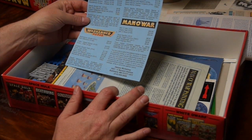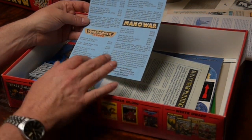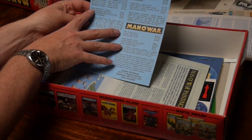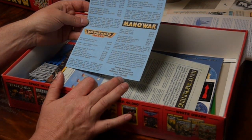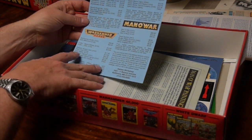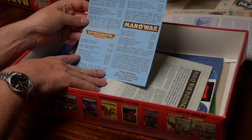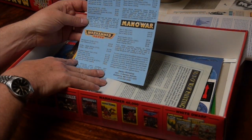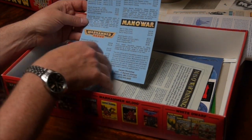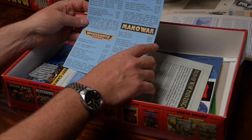A 1992 Games Workshop price list — let's just have a look. Dwarf box set: $9.99. 40K Codexes: $19.99. Rhino Tank: $14.99. And the original retail price of this box set: $49.99.